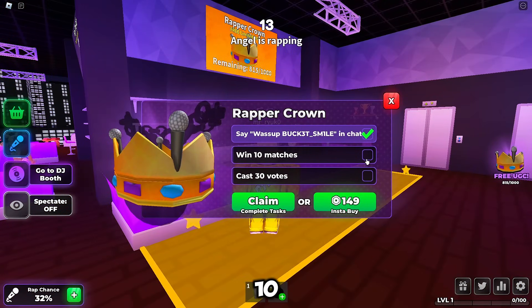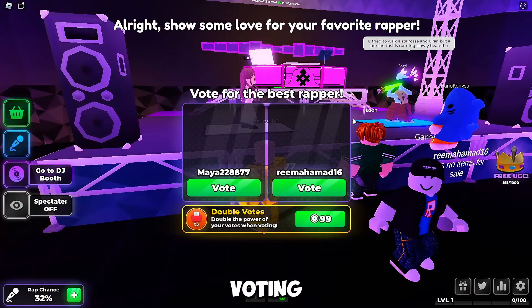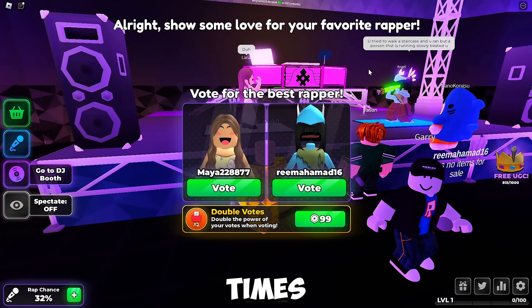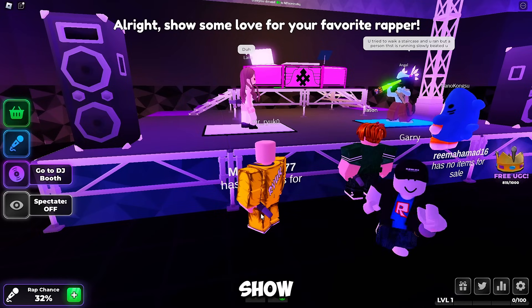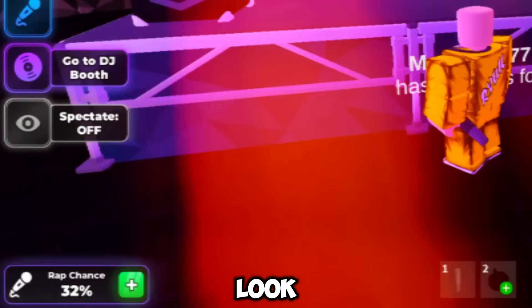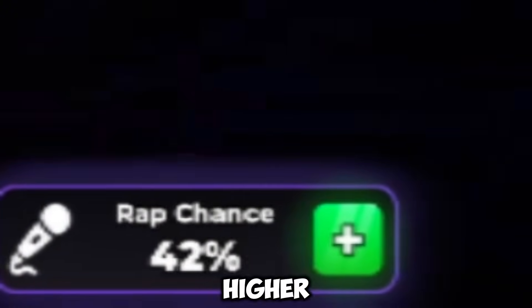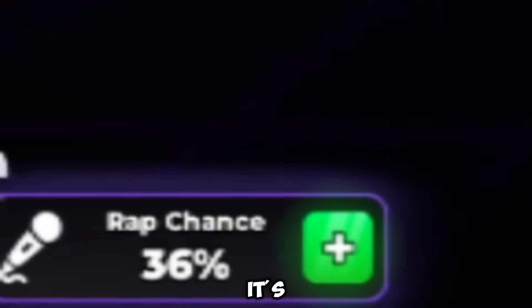Quest 2: win 10 matches. Quest 3: cast 30 votes. Stand near the stage and the voting will appear — just cast your vote. You need to do it 30 times. It's like voting for your favorite contestant on a reality show, but with more drama and mic drops. Look at the bottom left of your screen and you'll see your rap chances — the higher it is, the sooner it's your turn to take the stage.